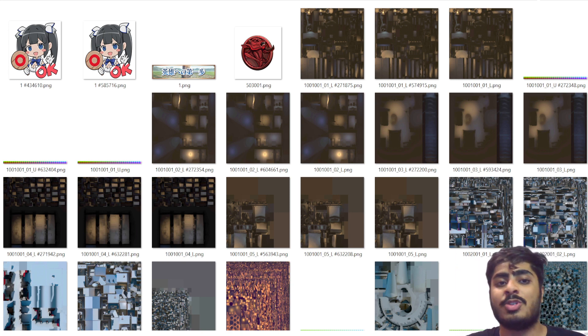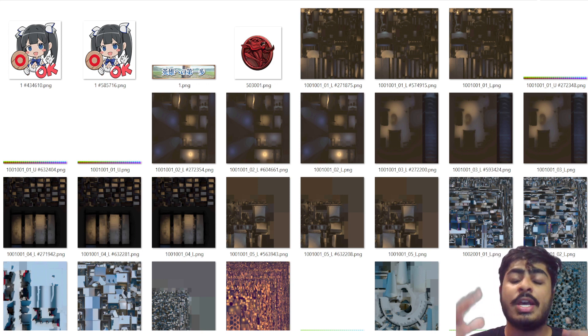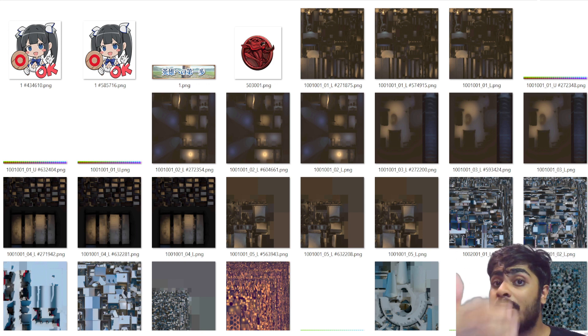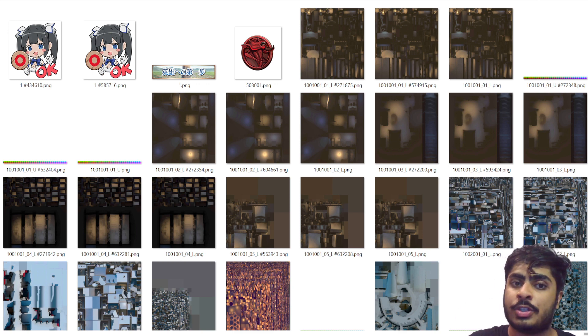First and foremost, we're looking at the top left of the screen at that Hestia sticker. It's going to be helpful for players who can't get in touch with their familiars — some members won't have Discord. So having a familiar chat with stickers like that Hestia sticker is great. This sticker is already in the Danmachi Battle Chronicle official Discord, and I expect more stickers to be translated into the game as well.